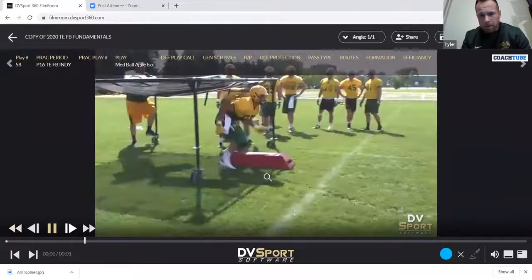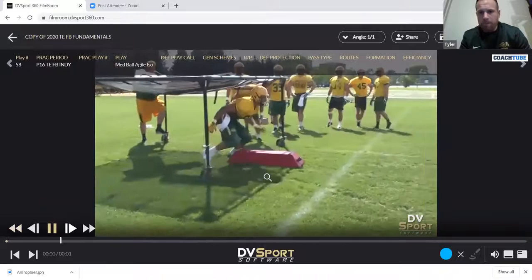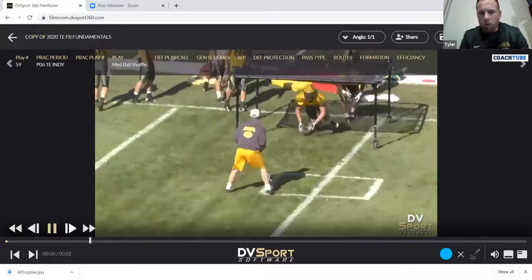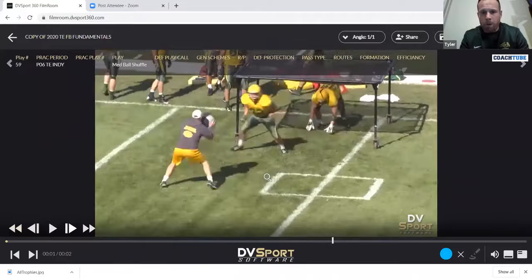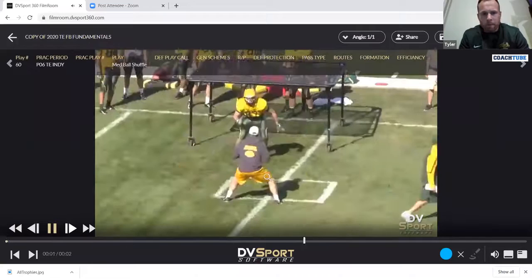Have the agile iso there — the little red bag — so they maintain a good base and stay in good demeanor right over that agile iso. I'll just have them move for coverage. I'm standing back there with a med ball, and I've even switched to having a med ball or a small piece of wood — a two by four or a small PVC pipe — for them to shoot and keep their hands tight. I'll move right with them and they've got to react off of me, stay in a good football position, good athletic position, execute the block, and continue to shoot their hands and work through that med ball.